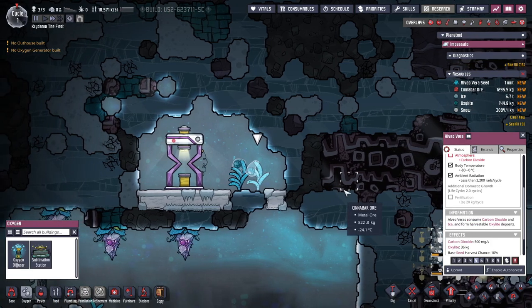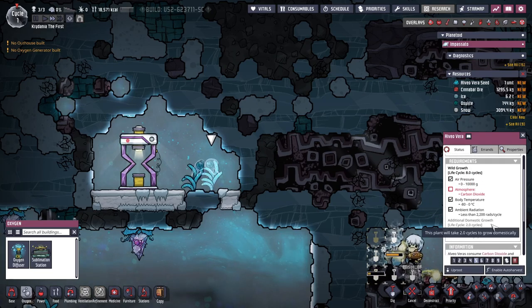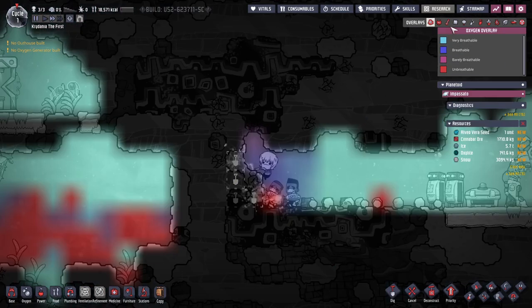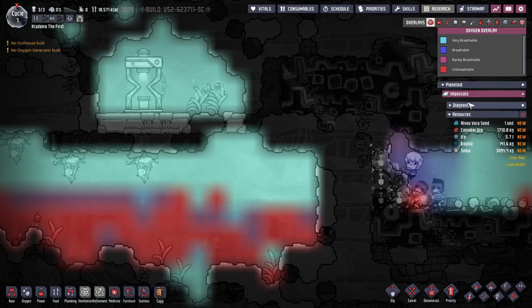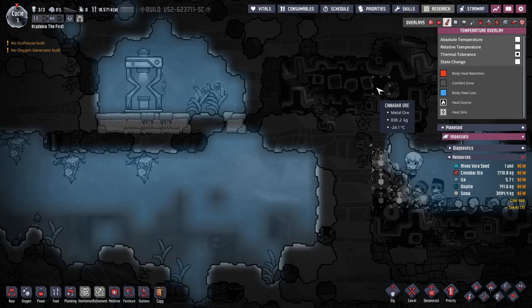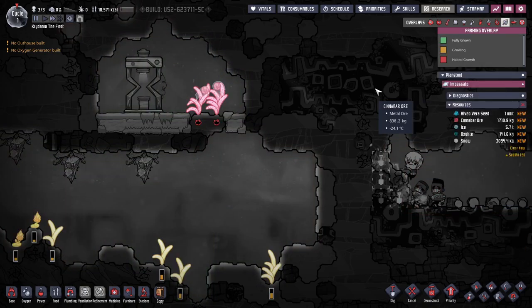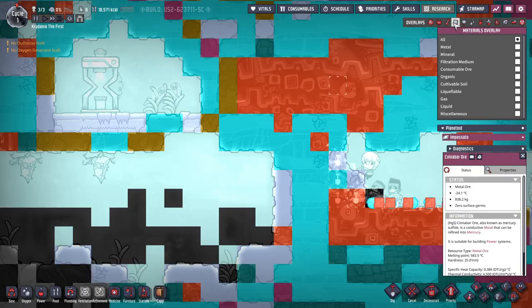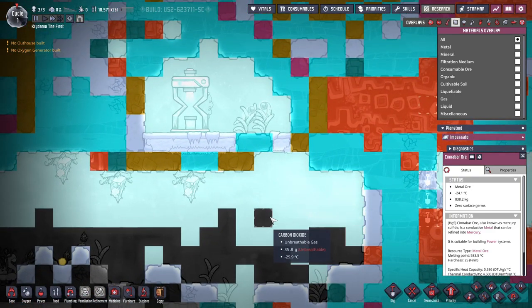Alveolverus is basically a way to get oxalite from carbon dioxide and ice. So that's cool. Actually — does CO2 rise? Here's my oxygen overlay. Where's my gases overlay? Power, Temperature, Materials, Light, Plumbing, Ventilation, Decor, Germ, Farming, Room. I guess materials overlay? CO2 sinks rather than rises compared to oxygen. That is unfortunate.